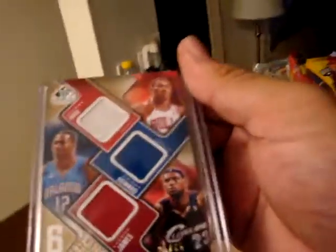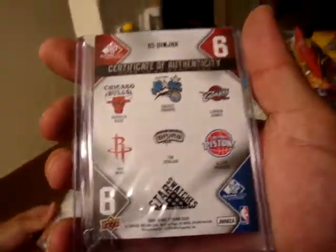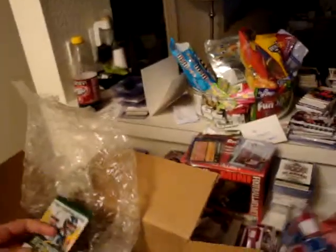We got LeBron James, Derrick Rose, Dwight Howard. On the back: Yao Ming, Tim Duncan, Allen Iverson. That's out of 65 — I believe that came out of a pack.